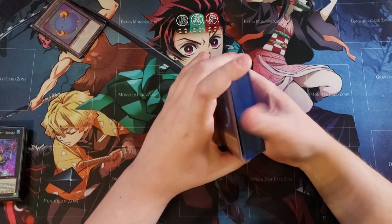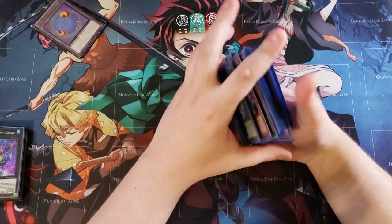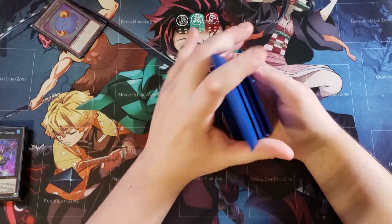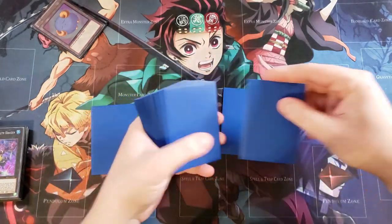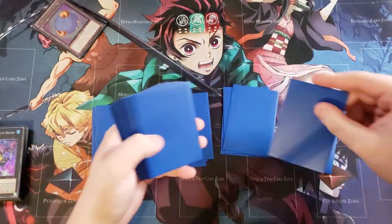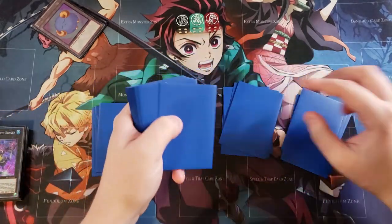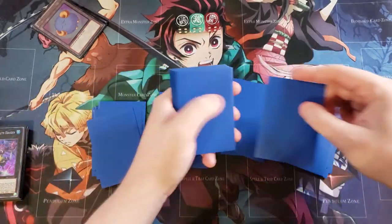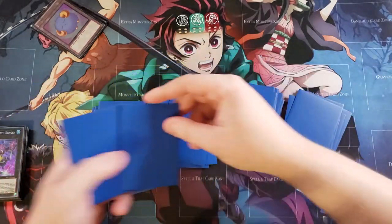This deck is an extremely powerful deck that revolves around making all sorts of different rank four plays and even summoning out Bahamut Shark so we can summon out multiple Totally Awesomes to our side of the field. With cards like Gozen Match you can pretty much lock down your opponent with Number 4, because it works like Zombie World and Rivalry of Warlords — Number 4 makes everything Water, and Gozen Match restricts your opponent to one attribute, so unless they're playing Water, they can't play.